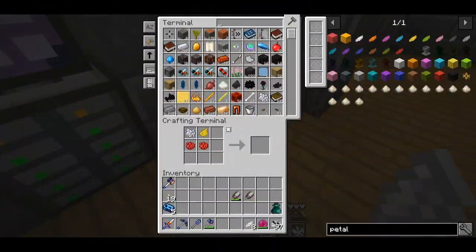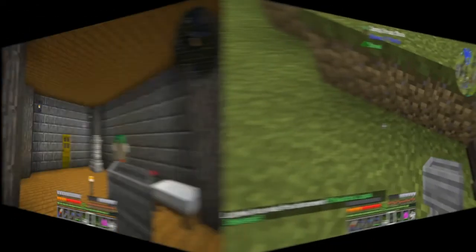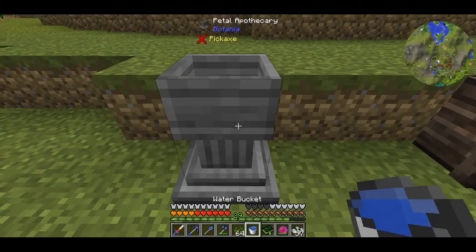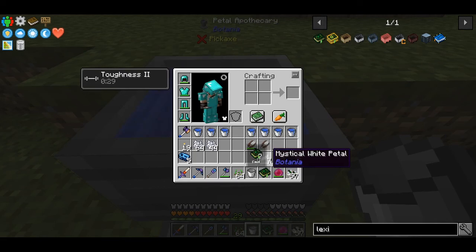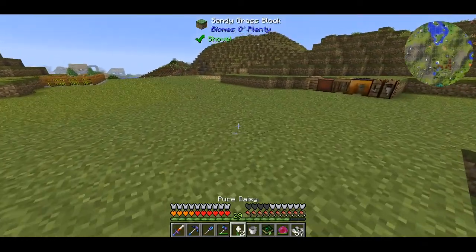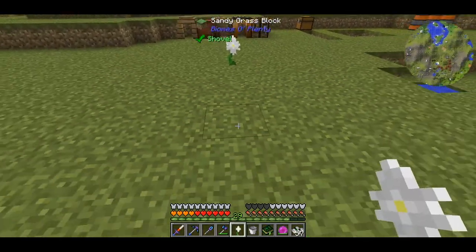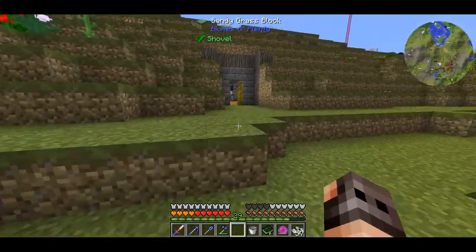The first thing you want to make is a petal apothecary and a Lexica Botania. You put the petal apothecary down and add some water. Drop 4 white petals and 1 seed and you get your first pure daisy. The pure daisy is the first flower you should make in Botania - it converts stone and wood into living rock and living wood, which are required to craft everything in Botania. It can also make ice and obsidian if you put water next to it.